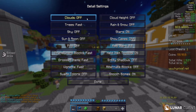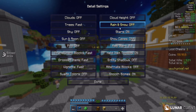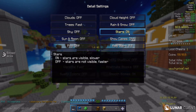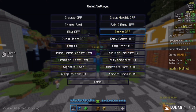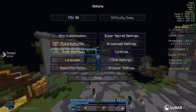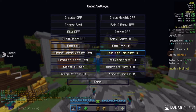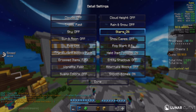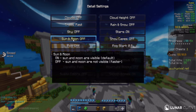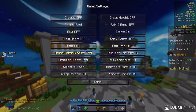Now go to Details. Clouds — have them off, because they just break FPS. Cloud Height — have this off since there's no point if clouds are already off. Rain and Snow — have these off because you don't want rain and snow messing you up in PvP. For Stars — if you're using a texture pack, turning stars off may make the sky go black, so I recommend leaving Stars on.